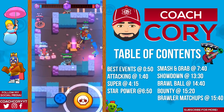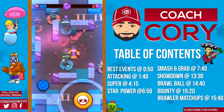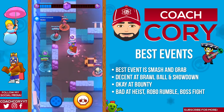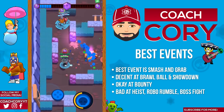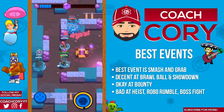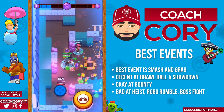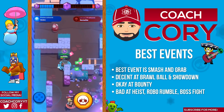Let's start out with some trophy pushing tips. In general with Poco, the best mode by far is smash and grab. He's honestly easily one of the best gem carriers in the game right now and he's probably gonna stay one of the better gem carriers even if he gets a small nerf. Poco is also pretty good in brawl ball and pretty good in showdown, so those are the only three modes I'd recommend using Poco in.